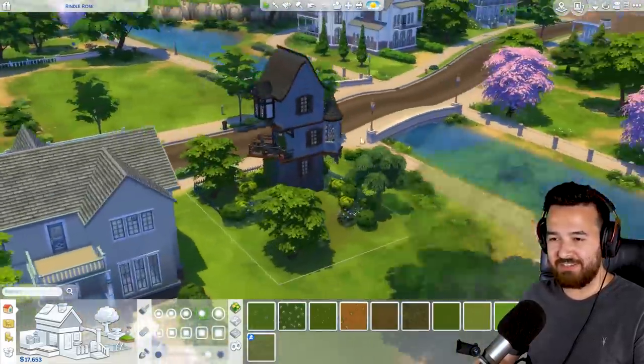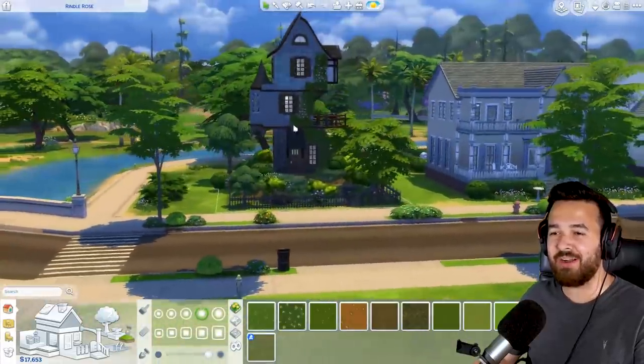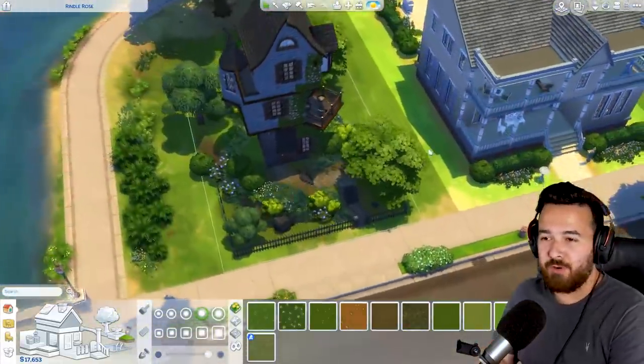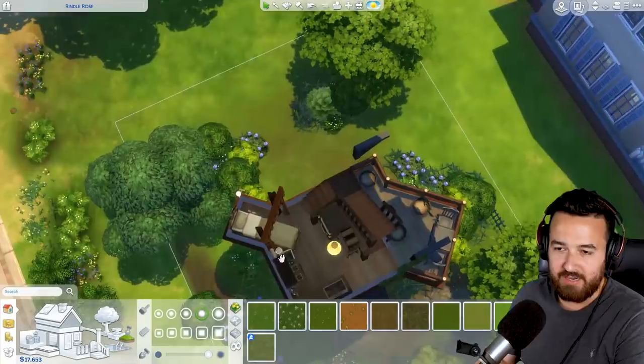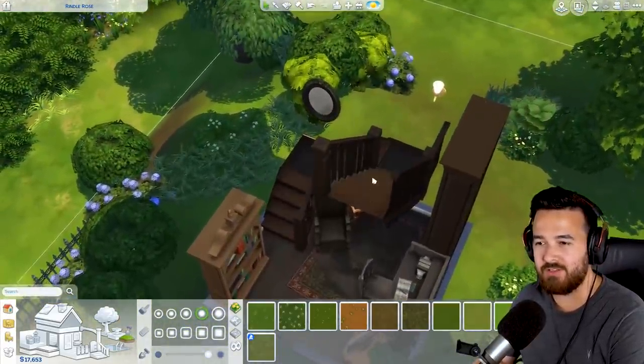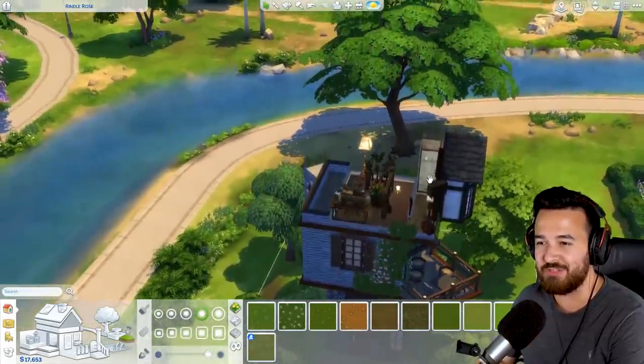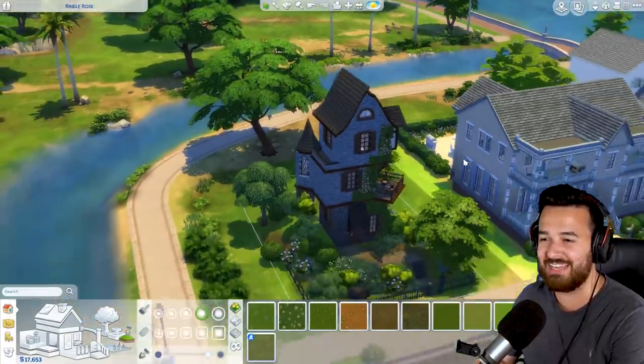That looks much better - just dropped a few little shrubs and trees around the place. You've got this really small tower, all four by four rooms. Except we did extend this little section here, so technically a little bit bigger than four by four. But mostly just a way that we could use these brand new stair update. And I'm super excited about this - we've got to try this out and see if it works now.